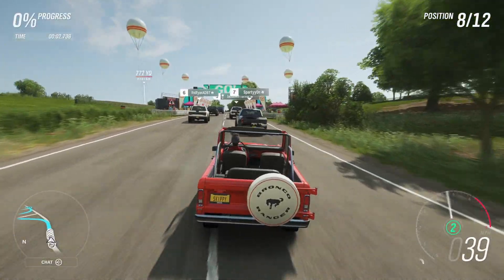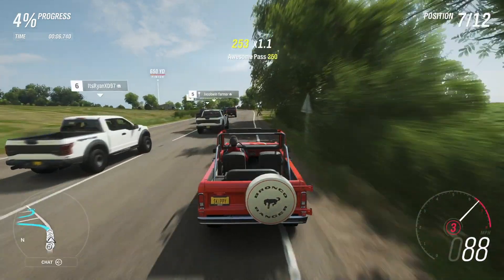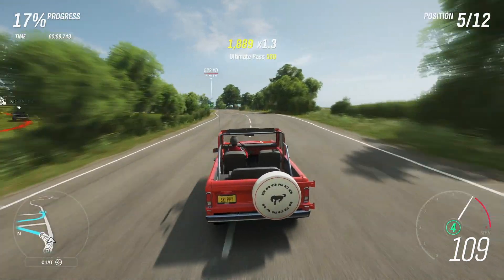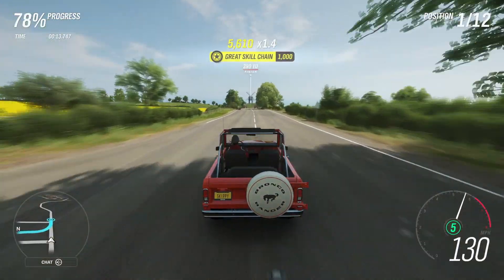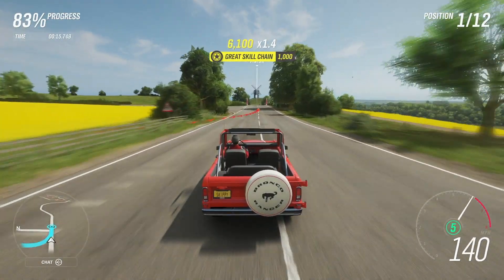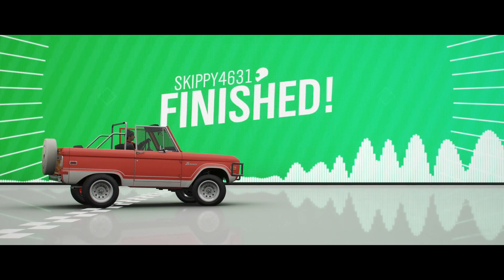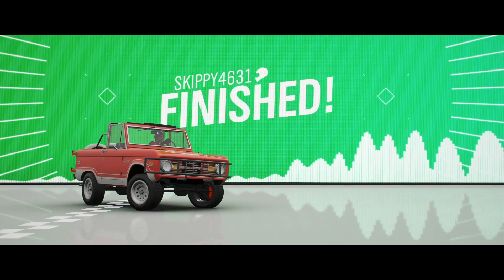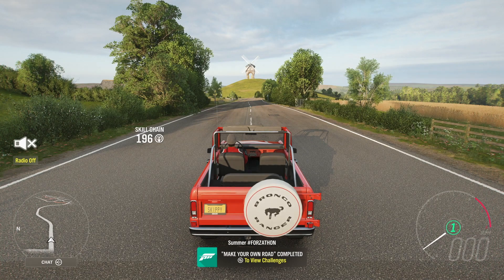This blueprint is so easy, it's unreal. Keep to the right-hand side, take a cheeky little left, then go straight on — you can already see the finish line 400 yards away. Charge towards it and across the line — first place, race number one complete. Race number two complete. Race number three complete. And there we go — Make Your Own Road, completed.